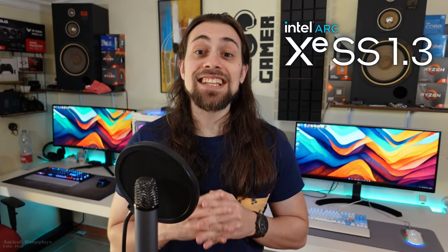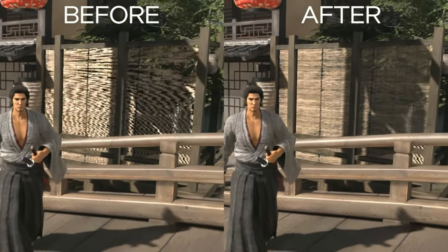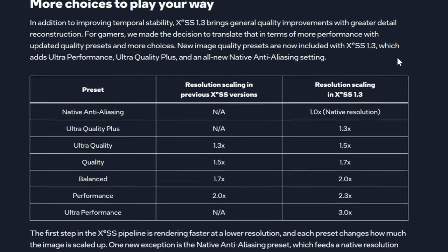Hello guys, it's ShitGameplays, I'm Fabio Pisco, and welcome to my channel. In case you don't know, Intel's DLSS called XeSS had its latest 1.3 version released some days ago, sometimes with massive improvements in terms of visual quality, with improvements to stability and detail, while bringing newer quality presets like the native anti-aliasing option, which is awesome.